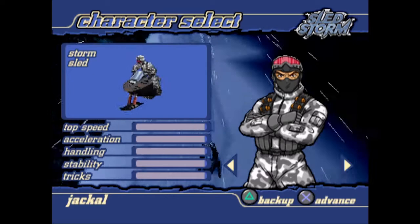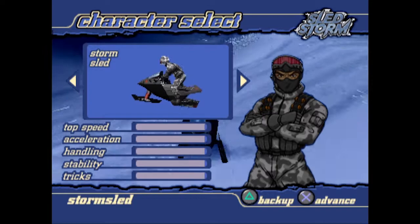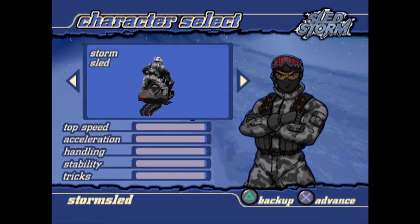I will be using the storm sled for these examples, but you can also use the 800cc if you prefer — though I highly recommend using the storm sled. For one, you can unlock the storm sled by using a cheat so you can get straight into doing runs. Secondly, the storm sled has faster acceleration and a smaller hitbox, allowing it to clip into walls much easier than 800cc.